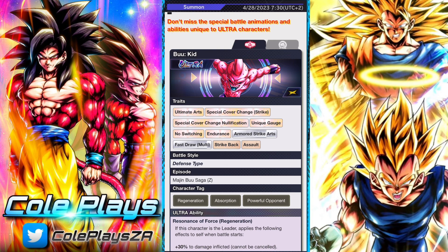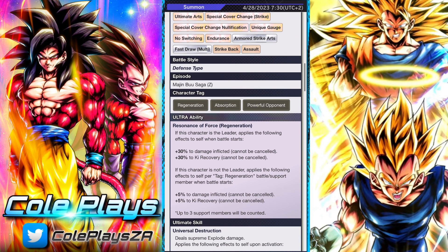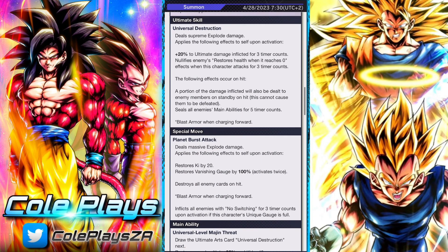Kid Buu is a pretty interesting unit — he looks really solid, really really good. He obviously has his Ultra ability which all Ultra units have, so if he's the lead he gains a buff, or if he has certain units on his team he gains a buff. He then has a special move which is pretty solid and his ultimate skill.